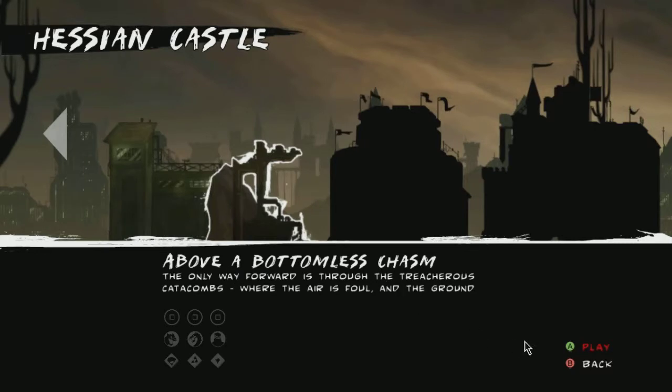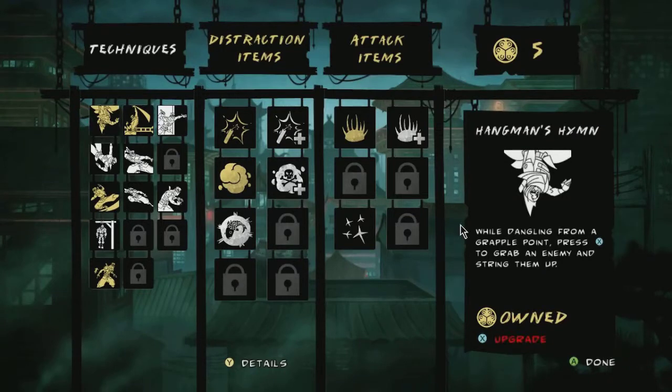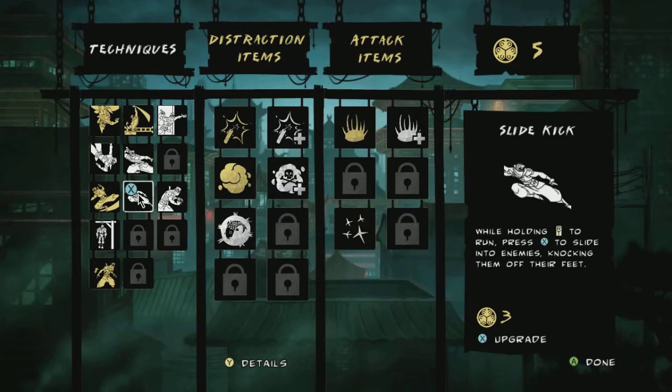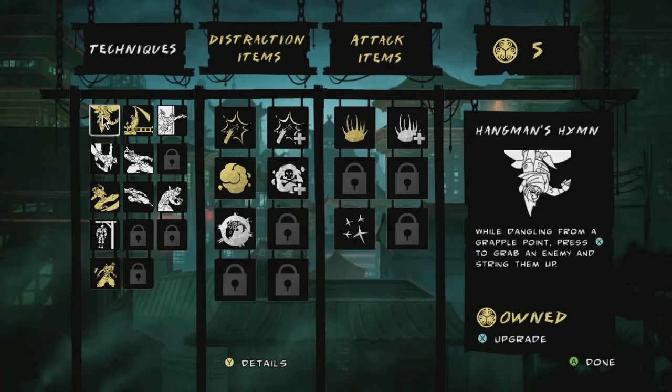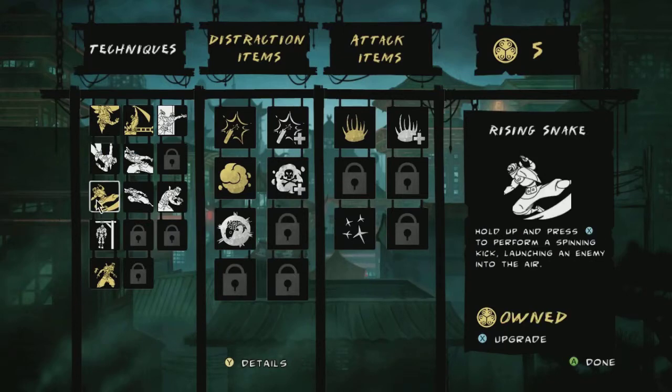Anyway, we're above a bottomless chasm. If you remember last time, we managed to get our way all the way through Hessian Castle, where we went digging through the sewers. Five Honour — do I have that one already? No. I'm sure I already used that one. Dragging the body through a perch — oh, so I could put it up there. Yeah, that confused me because I thought that one was that one and I'd already had that. We'd gone all the way down through a sewer, opened up some gates, jumped down the hole and now we're down here.